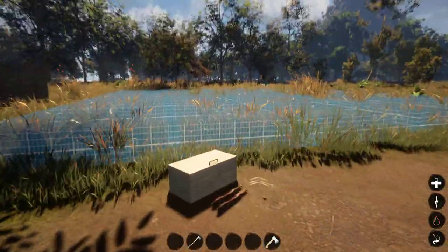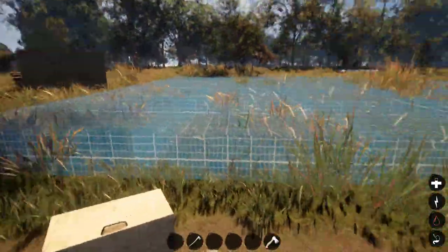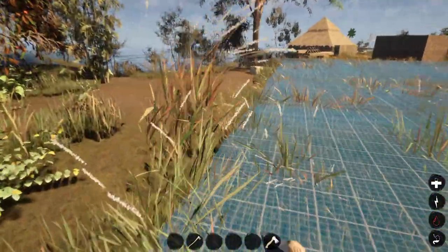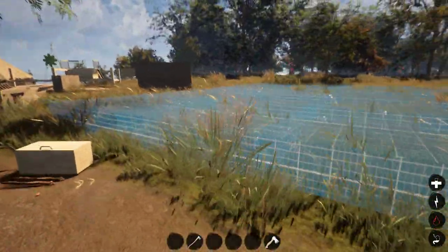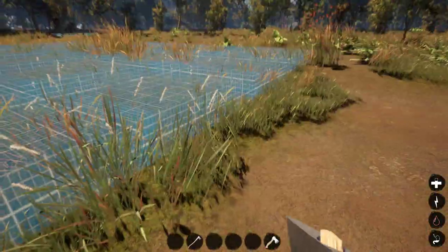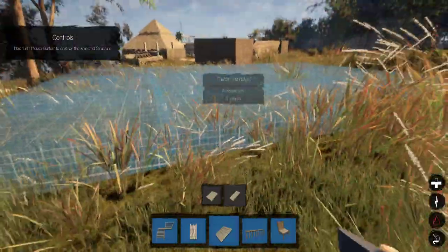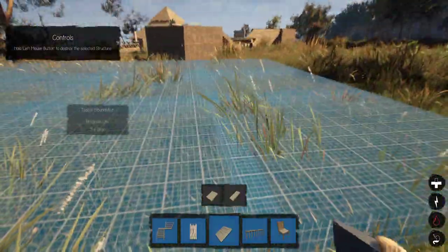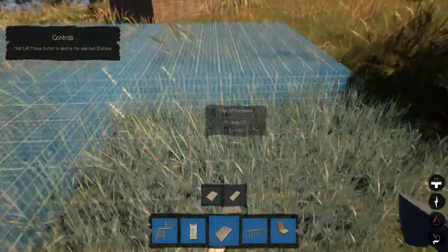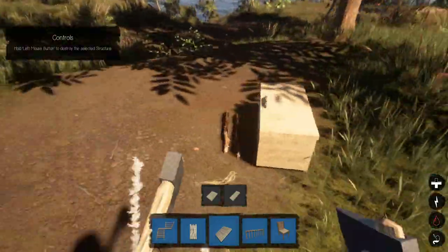It doesn't have to be super fancy. I'll think about the layout and design — it doesn't have to be huge. I don't want it to be huge. I'm thinking a fairly small house in here to start with, maybe set back a bit from the road. So on to our house build for today. I'm thinking maybe a 3x3 house — actually, let's make it 2x2 with a deck on the front. A little tiny deck on the front with a 2x2 — that sounds like a great idea.